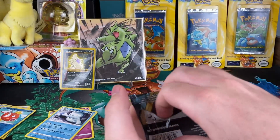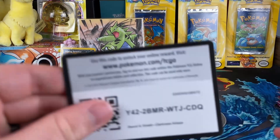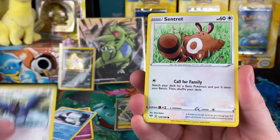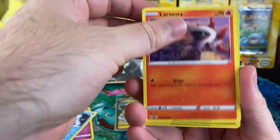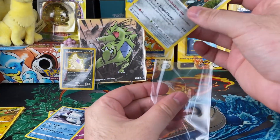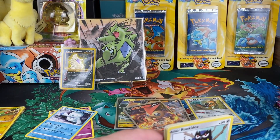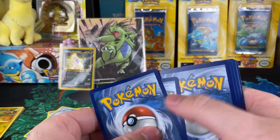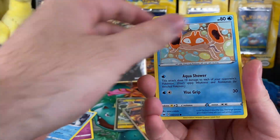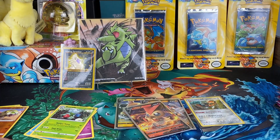All right, another Darkness Ablaze. Got some more Darkness here. Let's see if we can't pull anything that we don't have yet. Copperajah — at least it's a hollow. I believe we have pulled this though. These cards are not gliding as nice as I would like them to. And Roserade. So we're not getting a whole lot here.